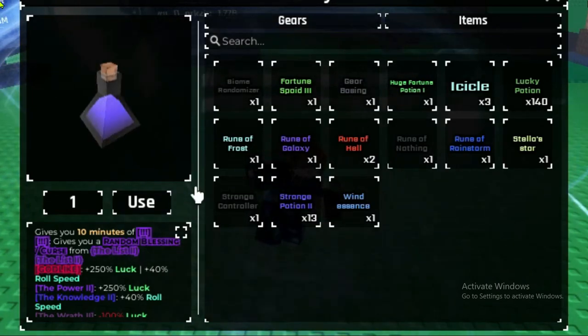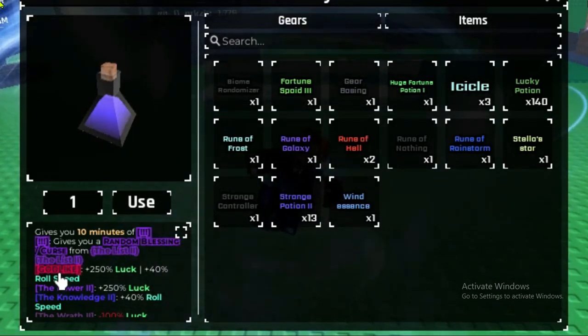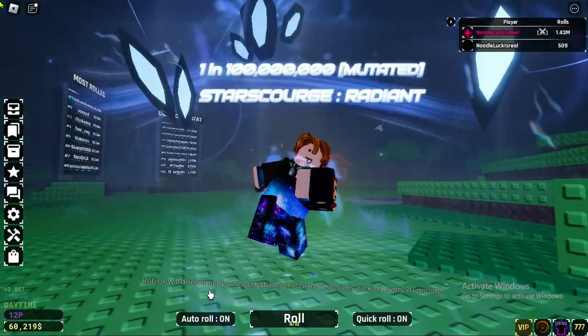If you didn't know, you can get strange potions from the Jester, and there's a list of blessings and curses you can get. It's a challenge — you can get godlike, which I got first try somehow. So yeah, that's pretty cool.